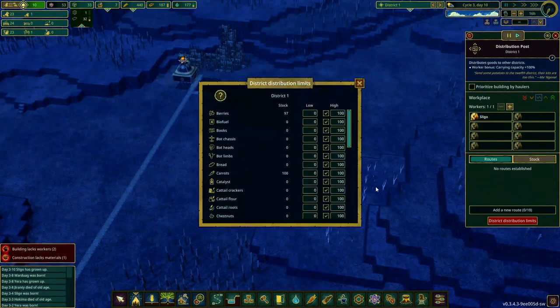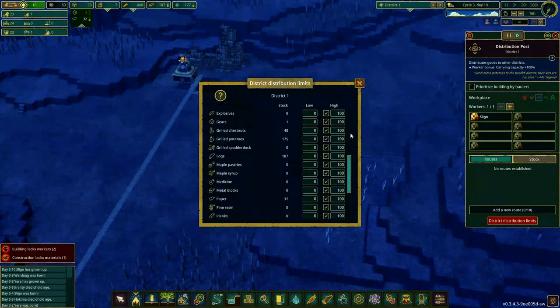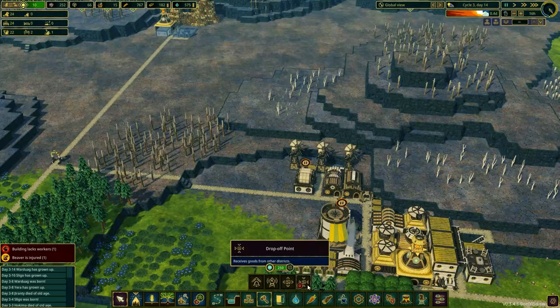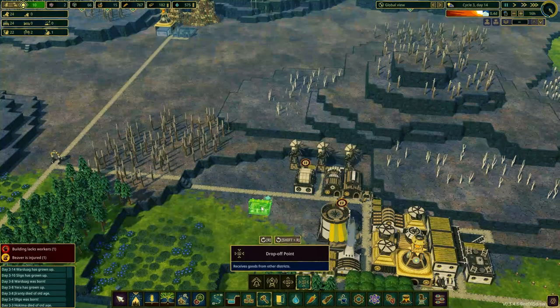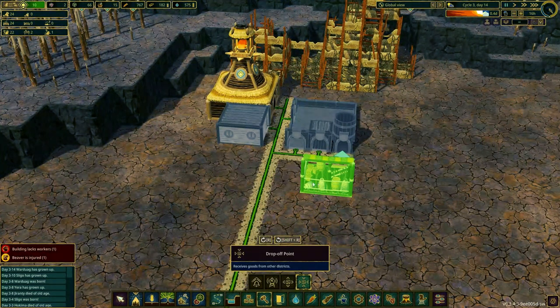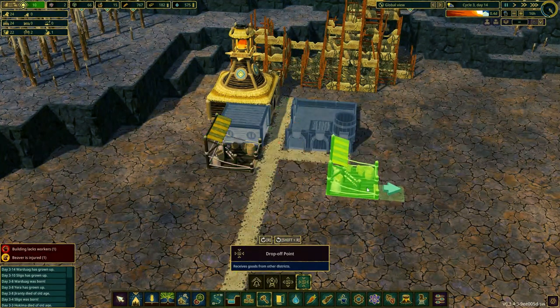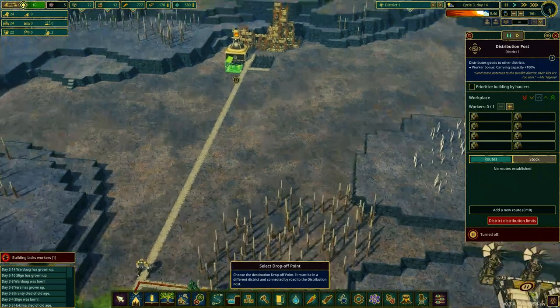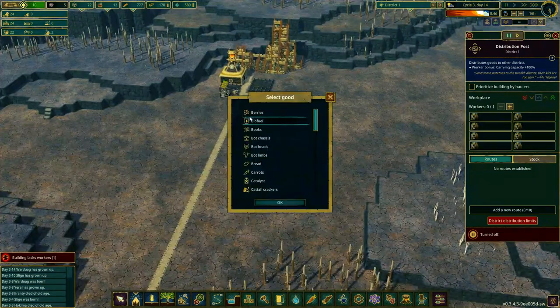Looking at the district distribution options, I need to figure out what these settings are. At 'new route' I need to select a drop-off point but can't select anything yet. As it turned out, we need another building to distribute resources — this building is a drop-off point. So we need one of these buildings in the destination district. Let's place one there.